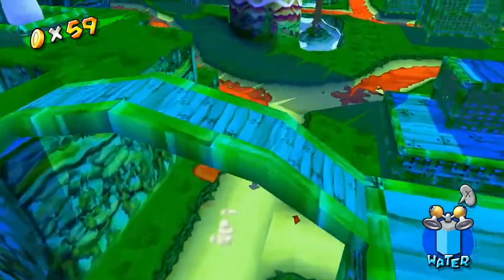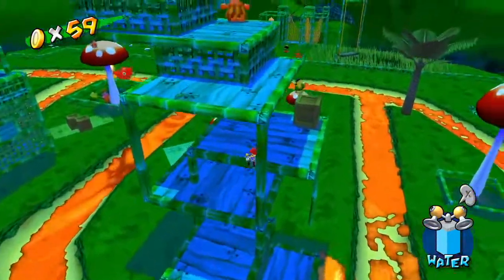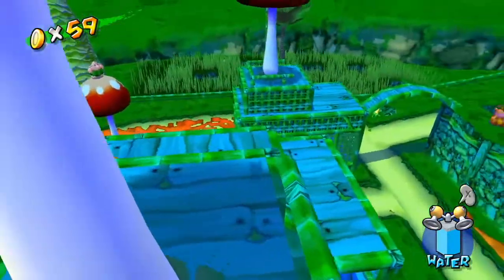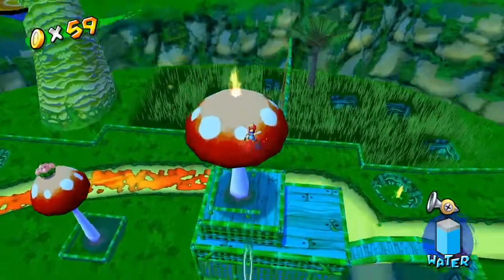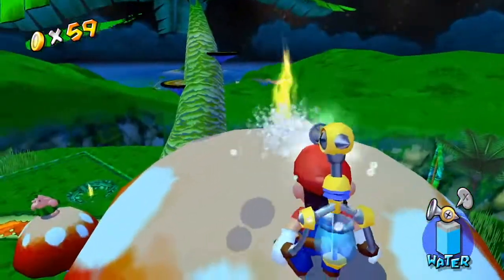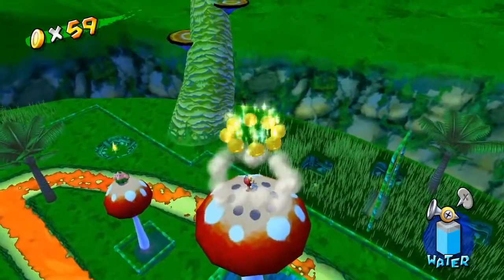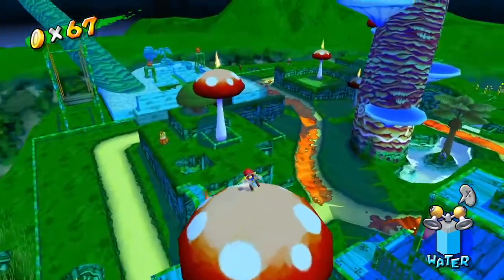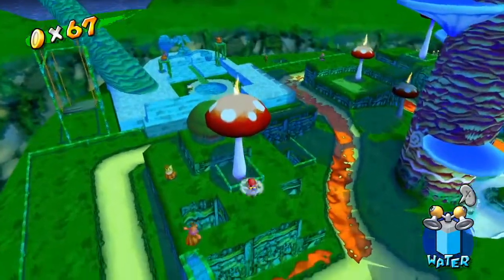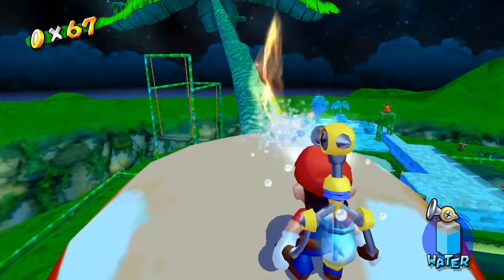Basically if you go to the top of a mushroom that has a flame on it and then extinguish the flame, then ground pound, it should give you coins — like so. That's a great way to get a lot of coins. It's not quite as fast as episode 5, but this is how I've always done this level, so I'm just really used to this method.